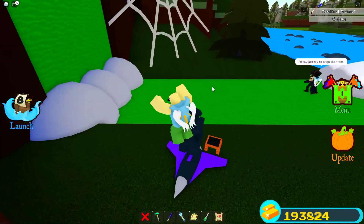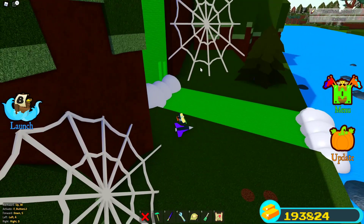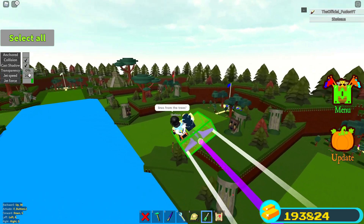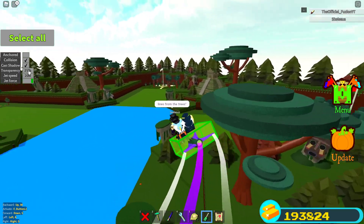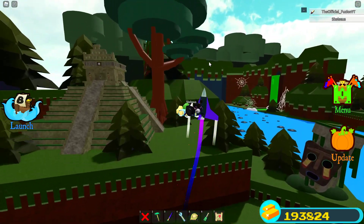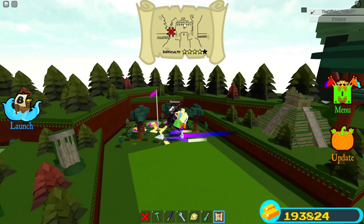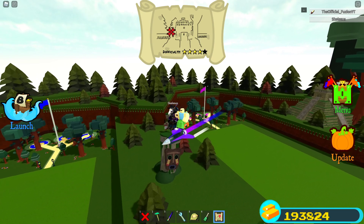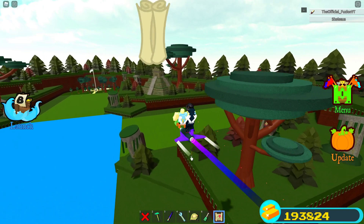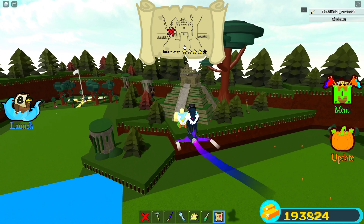Now we're going to go to number 4. This one I haven't found yet so I'm going to turn the speed down a tiny bit. Skeleton is in control because he knows exactly where this one is. It looks like it's at the temple — you can see on the top of the screen — but it's not. It's actually inside the background terrain, not the temple itself.